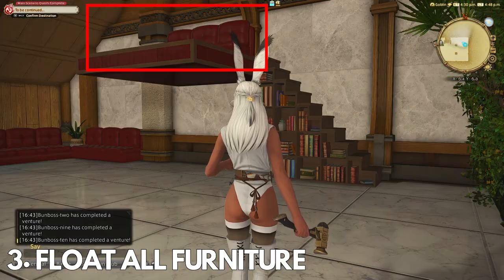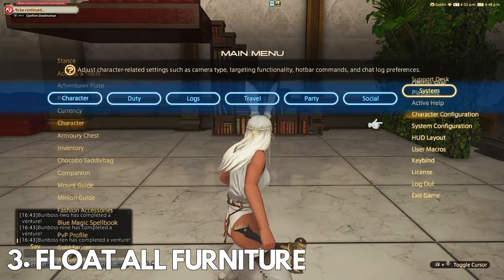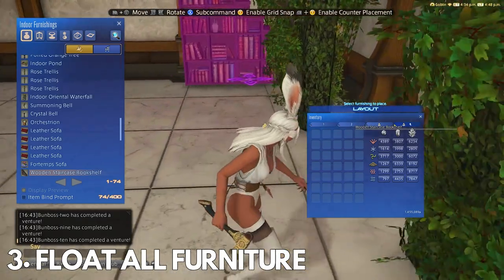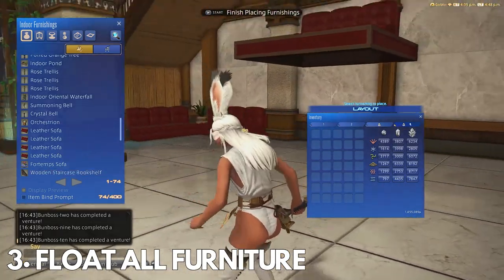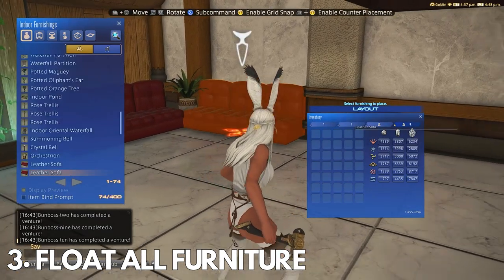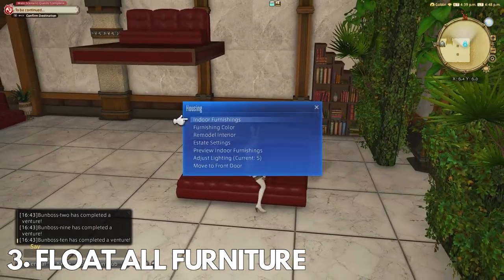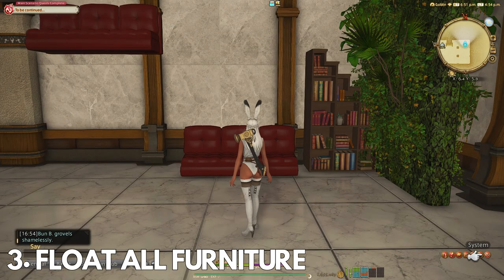Housing glitch number three is the float anything glitch, and this is by far the hardest one I have done. It takes a metric ton of patience and effort, but you will be the most satisfied once you get it down. There are two ways to get this to work — I could not get the Riviera shelf method to work, but the floating loft method was easy. This is a godsend for smalls and mediums if you want extra loft space on the lower parts of your house and want to utilize ceiling space you're not using.